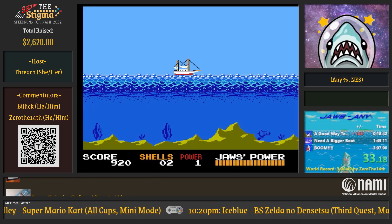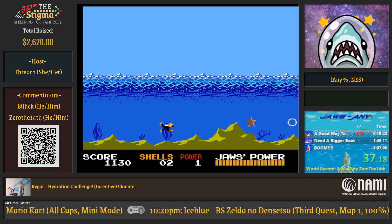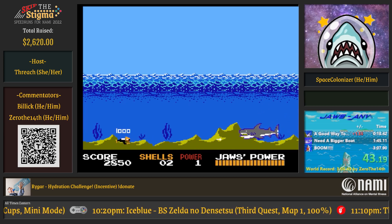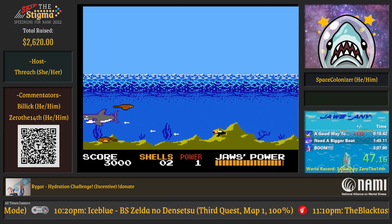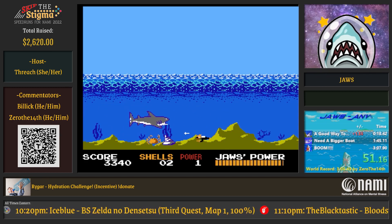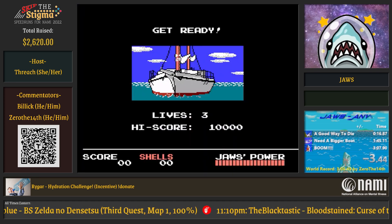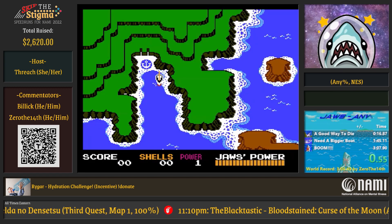Jaws is gonna show up — those shimmies look great but I don't know what the game is doing. Having Jaws underwater and in the shallows is really, really rough because you just don't have any room to get around him — there's no room down there.